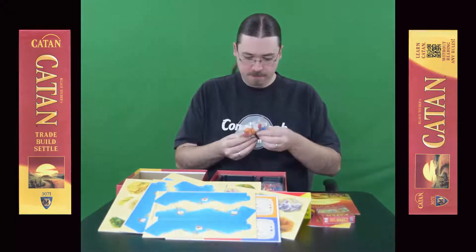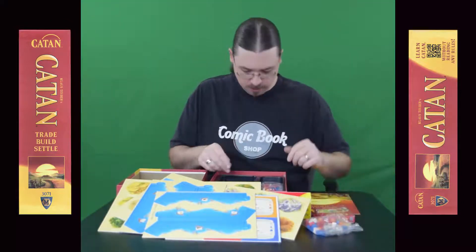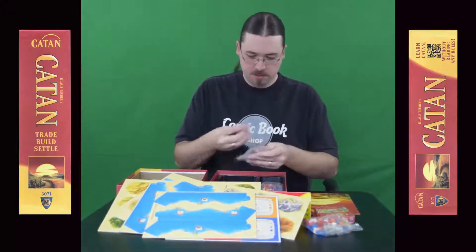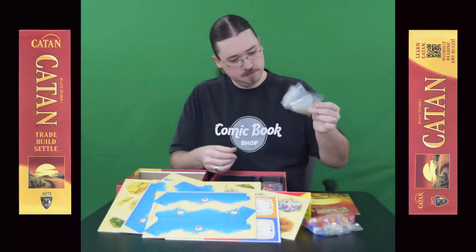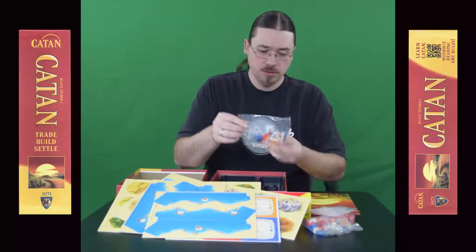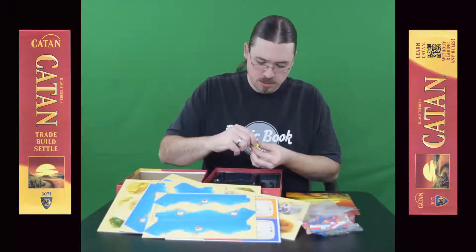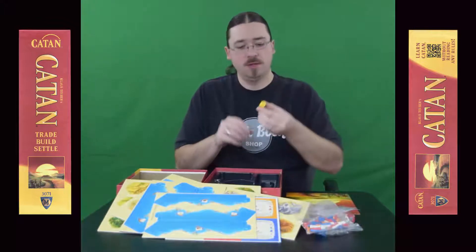These look like little houses — little markers. A whole lot of little markers. More little markers. And two dice, one red and one yellow.